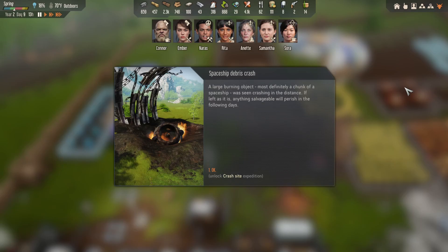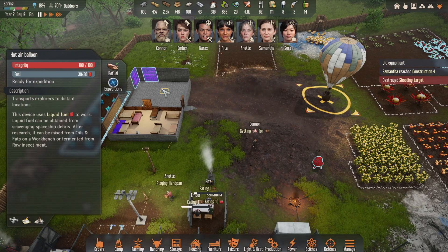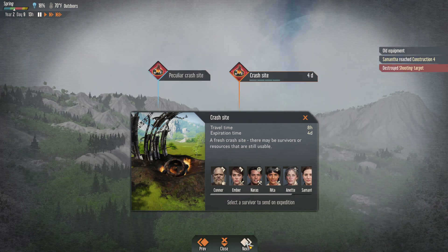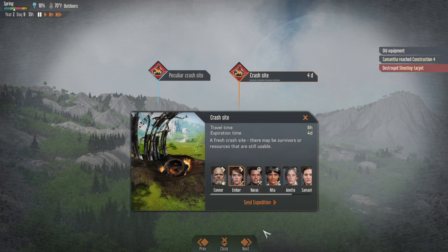Spaceship debris crash! A large burning object, most definitely a chunk of a spaceship, was seen crashing in the distance. If left as it is, anything salvageable will perish in the following days. What kind of expeditions do we have? Just generic exploration? We have a peculiar crash site — that is a long travel time, ten hours. But this is a limited time one. I think we do this one. Let's send Ember, because we usually do. Ember, good luck.